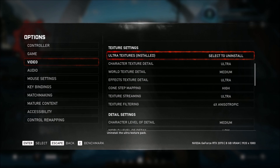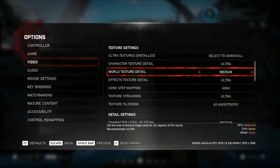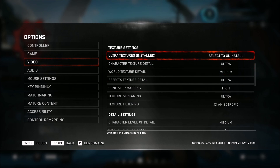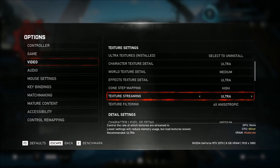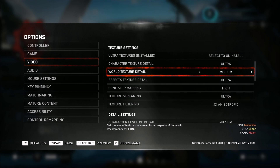For texture settings, if you have a nice computer, you can download ultra textures by clicking install here. Make sure you have 6GB of VRAM or more — if so, you can put everything at ultra. If you have 4GB, go with high. If you have 3GB or 2GB, go with medium, and less than 2GB make sure everything is at low. World texture detail normally doesn't affect FPS much — it's more about VRAM — but this one does affect FPS. You can gain one to two percent for each bracket, so put this one at medium if you want.